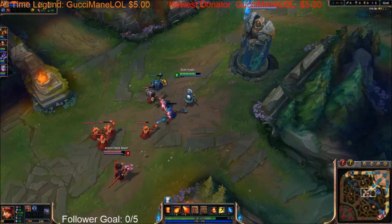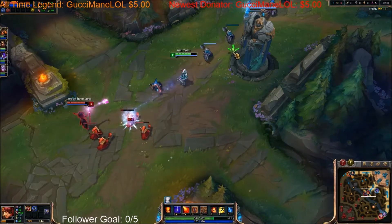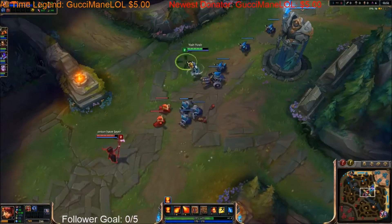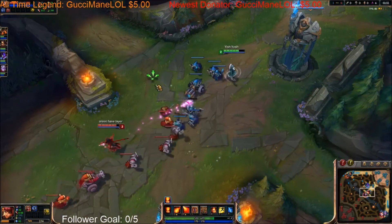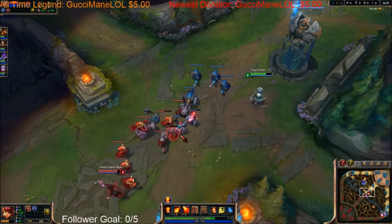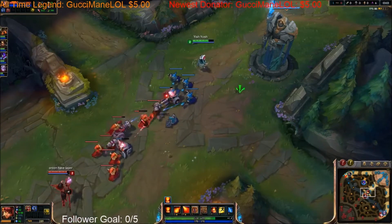These champions are typically easy to learn and master and they normally have great snowballing ability, such as Annie, Kale, Garen, and Leona — all champions that are easy to play, easy to learn, and don't take that much to master. So after 5 or 10 games you may not master the champion, but you will get a good grasp on how to play them effectively and win games with them.